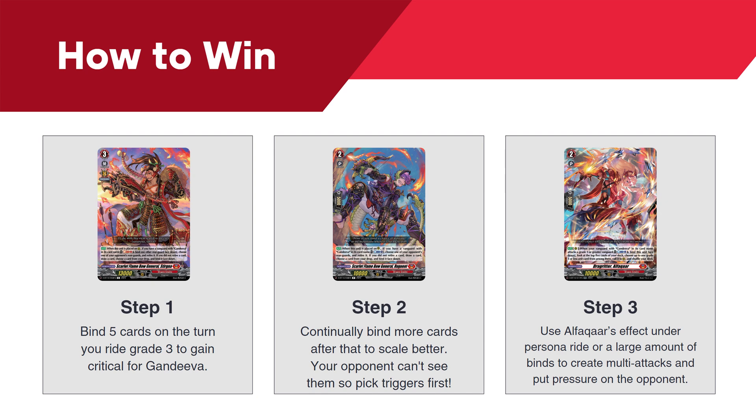Here are the three goals you want to achieve with the deck. Firstly, you want to bind five cards on the turn you ride grade three to gain critical for Gandiva. Secondly, you want to continue to bind more cards after that to scale better. And then thirdly, you want to use Alpha Card's effect under Persona Ride, or a large amount of binds, to create multi-attacks that put a lot of pressure on the opponent.